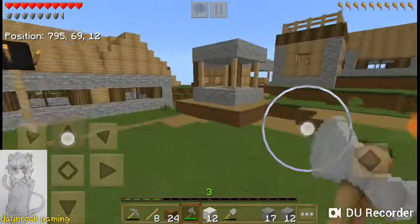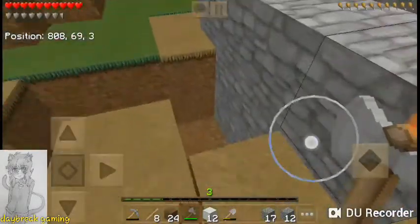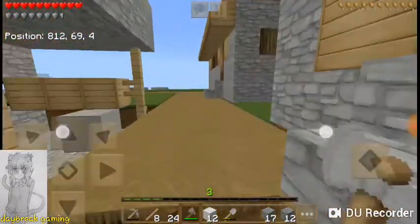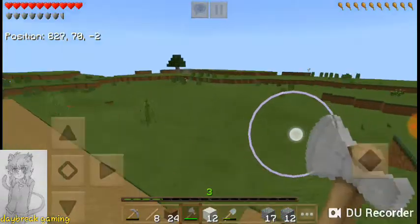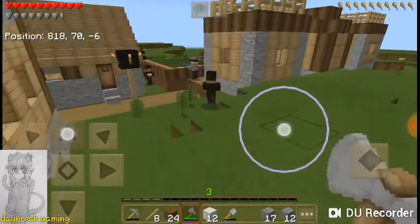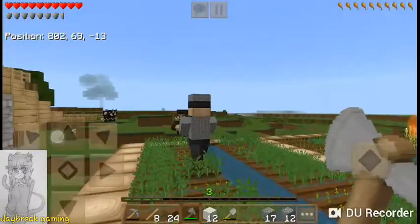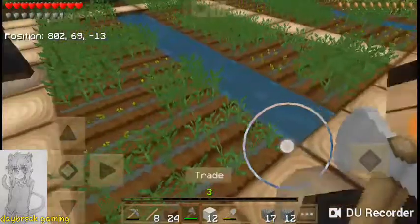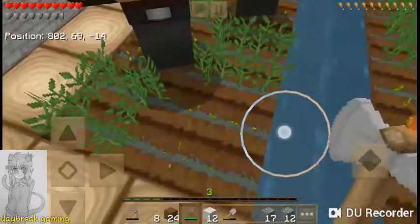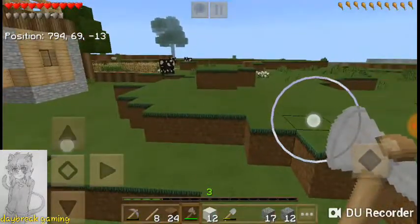I don't think my phone likes it at all though. There's a cave system — there it is. That's what the texture pack did... I don't even know what that is. That's a potato you picked up. My potato! Alright.